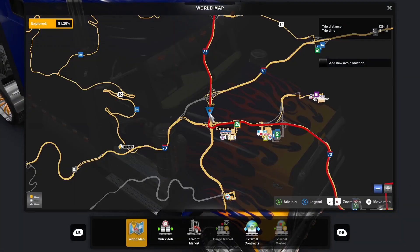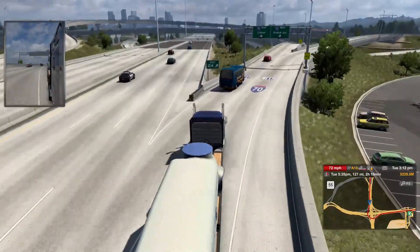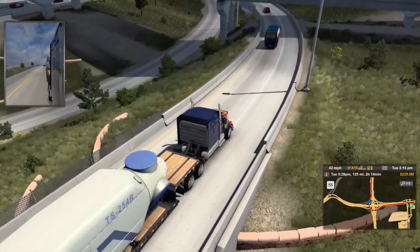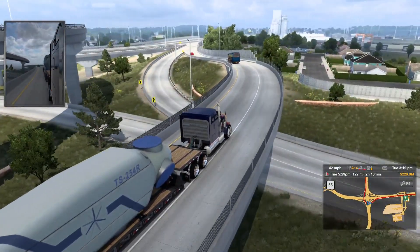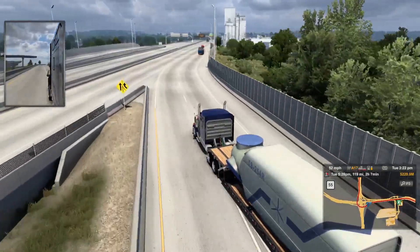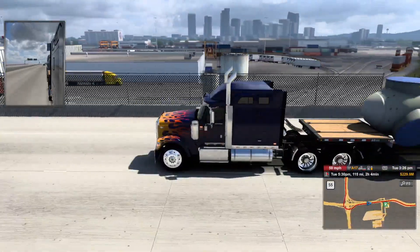We're coming in through Denver. I'll tell you right now, I'm not really liking the scale of Denver — I thought they should have more stuff here. Keep left — it's a good thing I knew that. The scenery here in Denver is done really well though. The Denver skyline is really, really good. It's just too bad we couldn't drive downtown. There's no way to drive into downtown Denver.